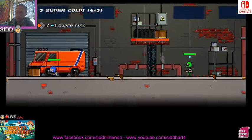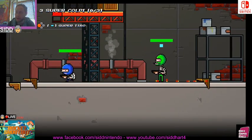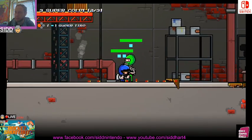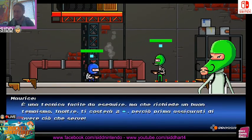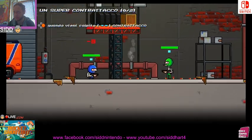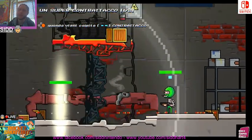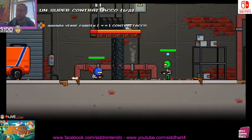The shield can get broken by a melee attack. Now let's go for the Super Shot. The Super Shot will consume one of the special bar charges. This is the Super Counter Attack — when you take damage, you can use the Super Counter Attack and explode close to your opponent.